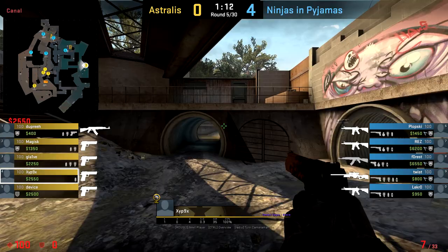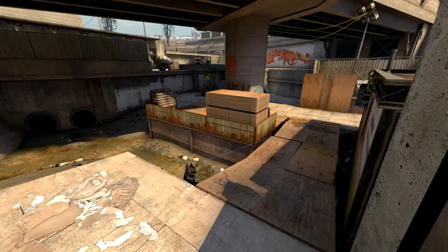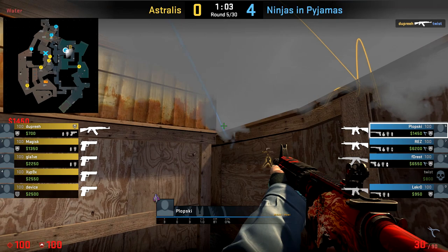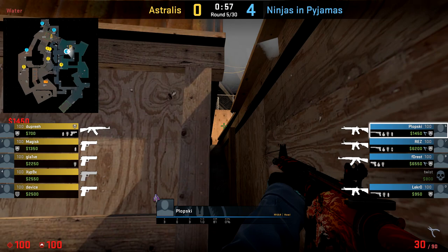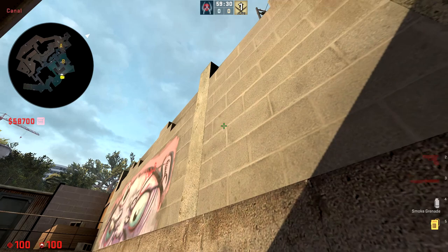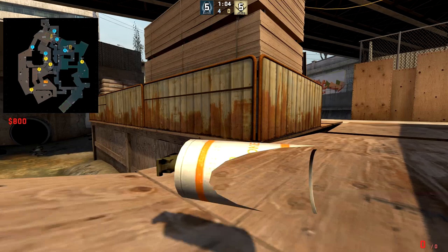The fourth nade of the video is a smoke for the bridge at B, thrown from the same area as the previous HE nade. The smoke lands in the middle of the bridge and gives attackers coming from both short and monster some cover so they don't have to worry about anyone holding the CT or ABC angle. Be careful however, since this smoke will leave a small gap between the wooden planks which could be used by a sneaky defender in the water. For the lineup, come over to the corner next to the monster tunnel, aim up and above the concrete beam as shown on screen, release with a left click throw and the smoke will arc high and land in the middle of the bridge after a few bounces.